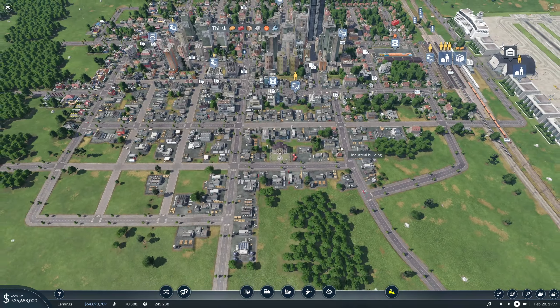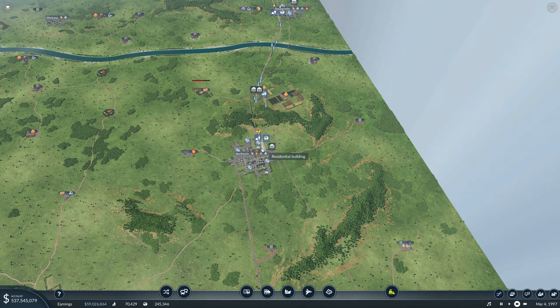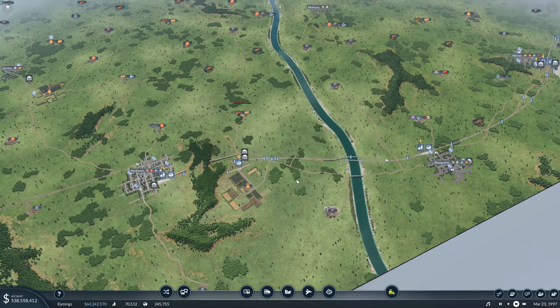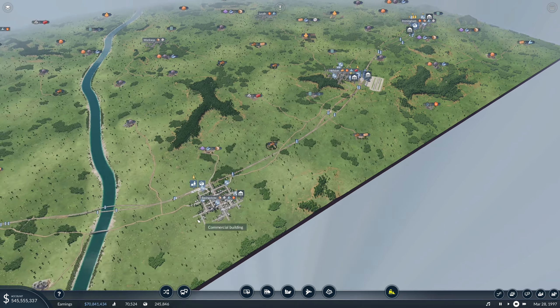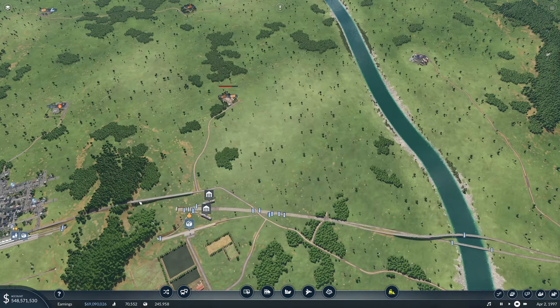We are going to add fuel to this over here. We need these to go into here and then this goes into there — that's probably all we have to do with trucks. Then load it up around here and get the trains rolling.